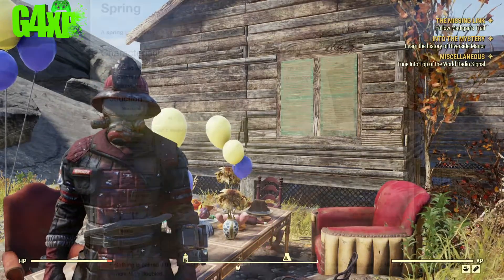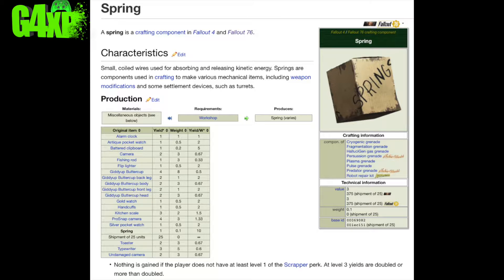Here's what the Fallout 76 wiki gives us as a guide for various items we should be looking for when we want to find springs. Notice at the bottom it says nothing is gained if a player does not have at least level one of the scrapper perk, and at level three yields are doubled. I think that is residue from Fallout 4. You do have a scrapper perk in this game, but I've got to tell you it hasn't affected my ability to loot and find springs, so I think that needs to be changed on the wiki. The scrapper perk in Fallout 76 is specifically about scrapping armor and guns.